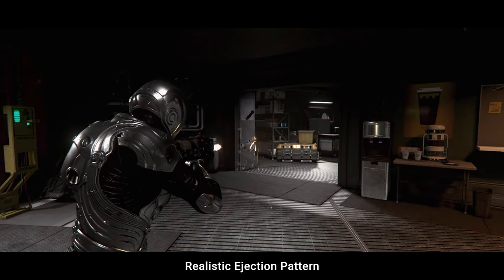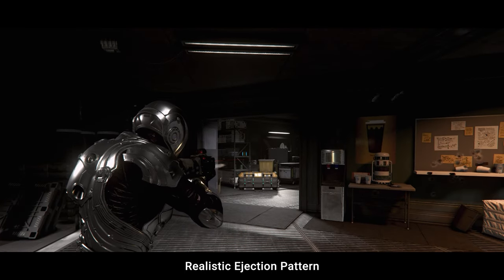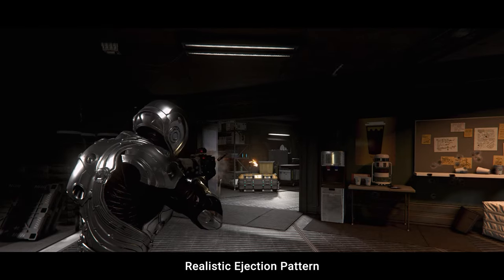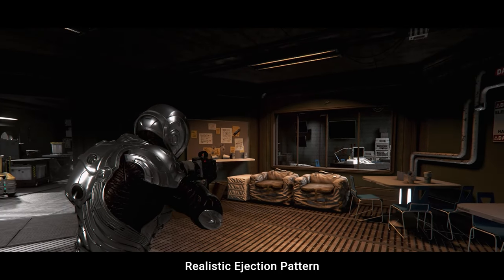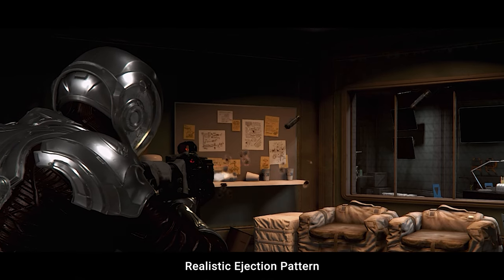Realistic Ejection Pattern is a devil-in-the-details mod that improves your firearm shell ejection from the mostly boring, somewhat linear ejection in vanilla to more epic-looking, momentum-carrying ones when the mod is installed.